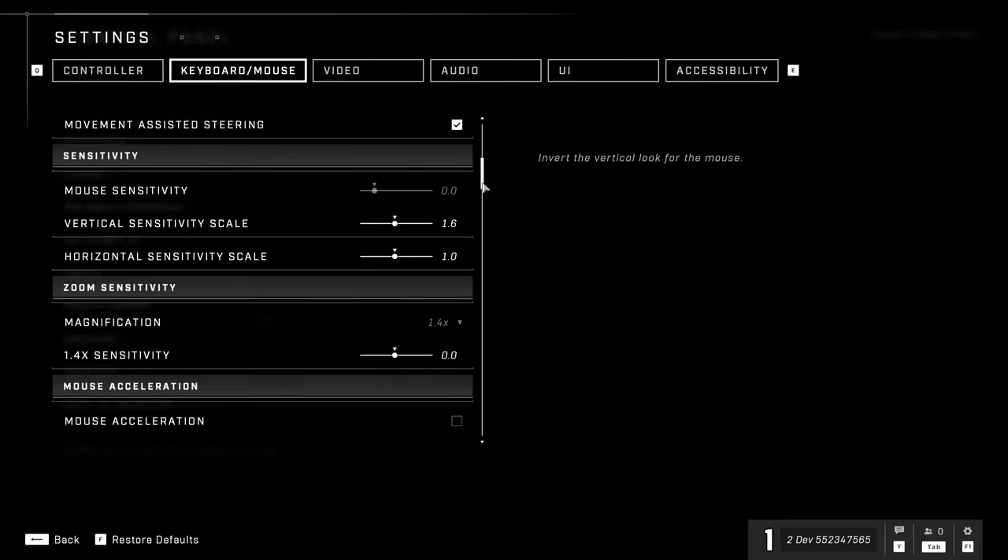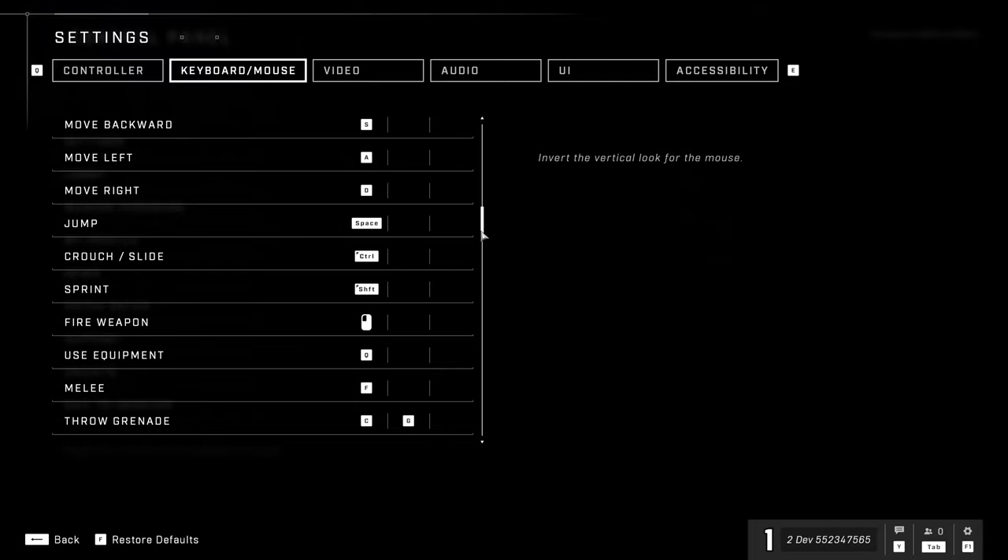In the same way that on mouse and keyboard you can completely customize your key bindings, we have triple key bindings — you can set up to three different keys to a single action.